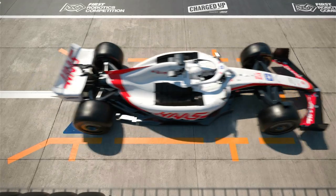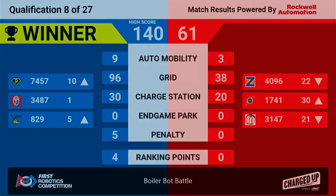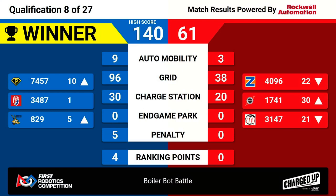Your winners are the Blue Alliance, taking it with a score of 140. That's our new high score here at Boiler Bot Battle, getting four ranking points. That means they scored enough links, enough points on the charge station, and they won the match, increasing their ranking point average — allowing 34.87 to remain in the first rank and moving all their alliance partners up in the rankings as well.